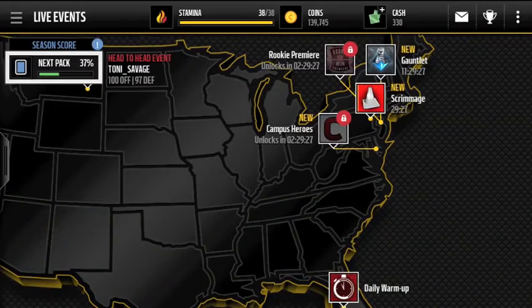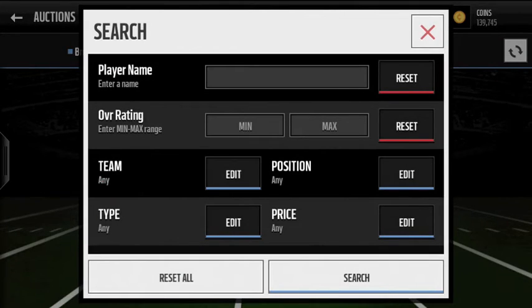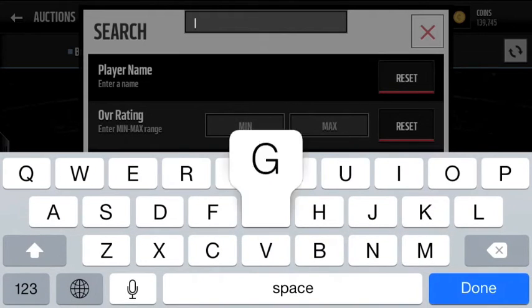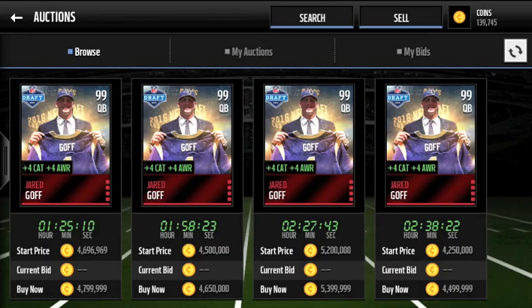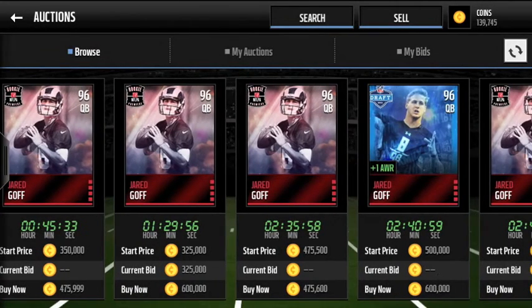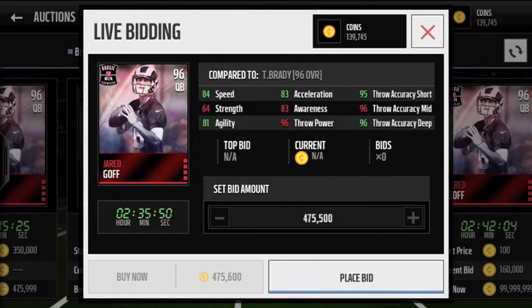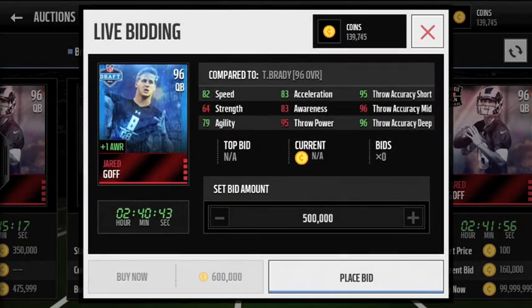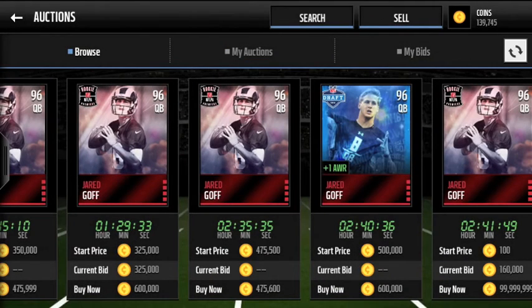Let me show you some of these players under the auction house. There are a couple of 96 overall cards — regular Premier Rookie cards. Starting with Goff: they featured Carson Wentz instead of Goff, so Goff is a 96 overall card. Pretty expensive — bids going for over 300k for a 96 overall quarterback. Comparing stats to Brady, Goff is faster with better accuracy deep and short. Some little stats vary, but Goff is a major one you can definitely get.